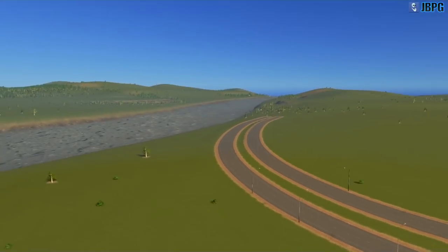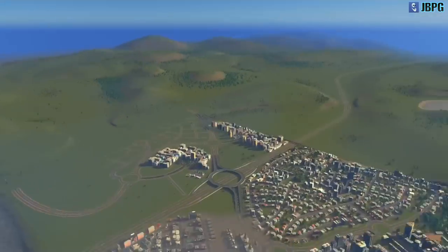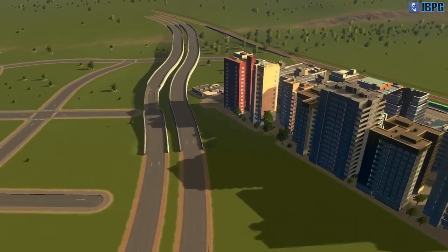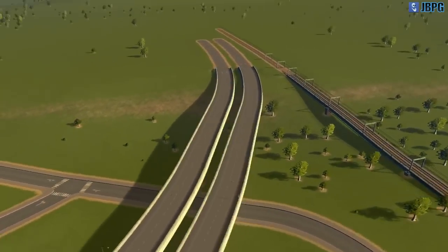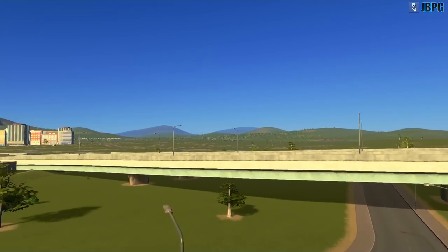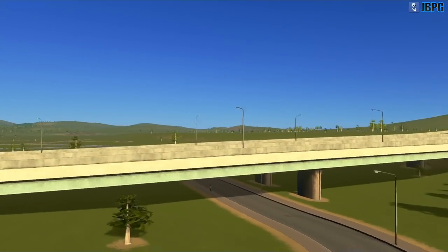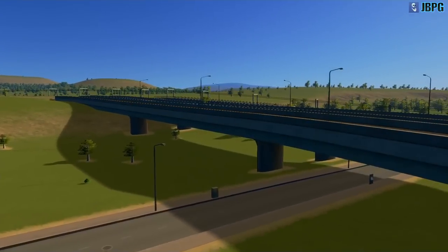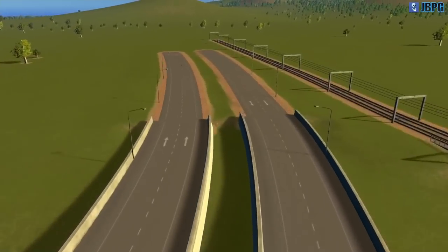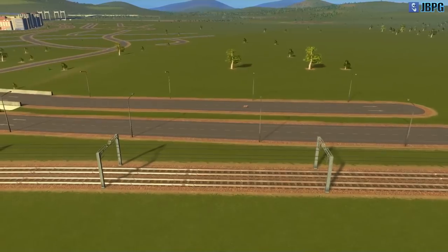I've started to create the ring road as well, so it swings around here, comes down towards the water and runs along there. This is the continuation of the ring road on this side - it climbs up this gradient. I actually lowered the terrain beneath the bridge once I built it with the terraforming tools so I could get that road to go underneath, because there wasn't initially enough clearance. Then this comes up here and will run alongside the railway line for a little bit before it moves off somewhere else.